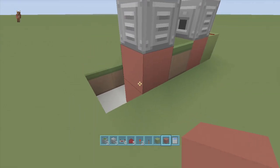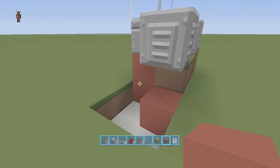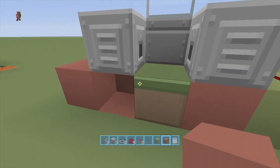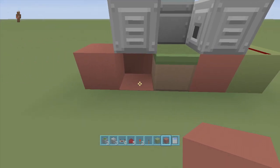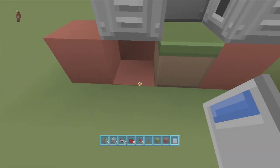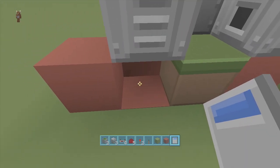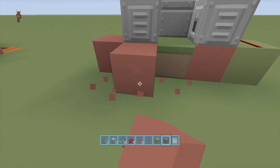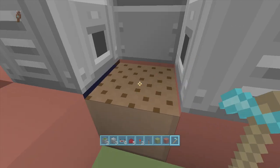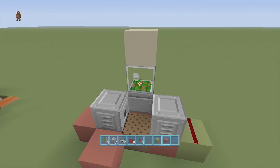Now let's place our water. Delete the block underneath the left dispenser and put a block of choice in its place. Place down your water and then place your block quickly — it doesn't really matter too much since it shouldn't hit any of the redstone, but I like to do it fast. Make sure the water is in there, then put away the water bucket. Take out your hoe and till the ground — now it'll be tilled forever.